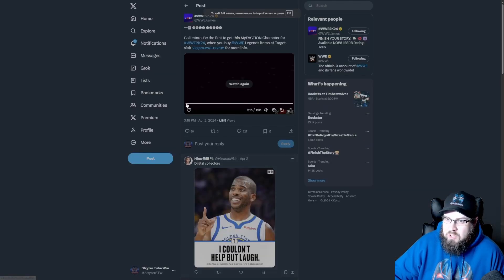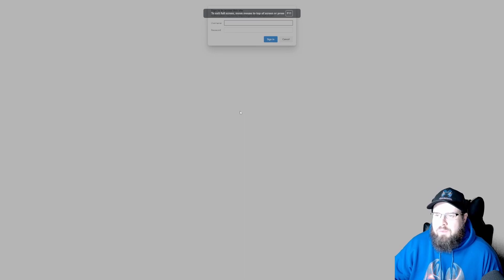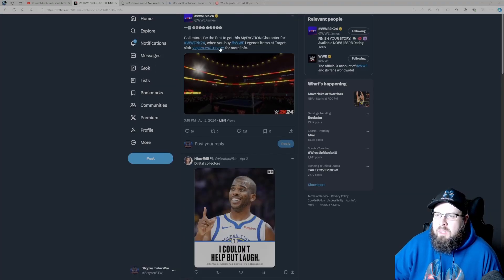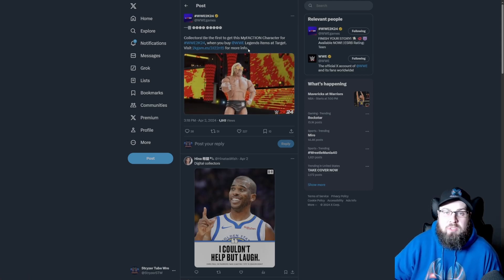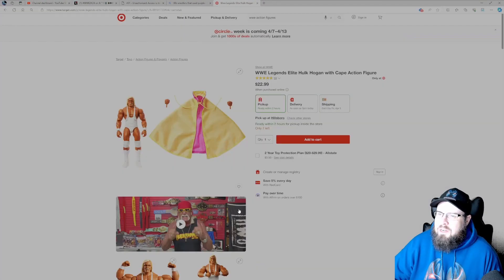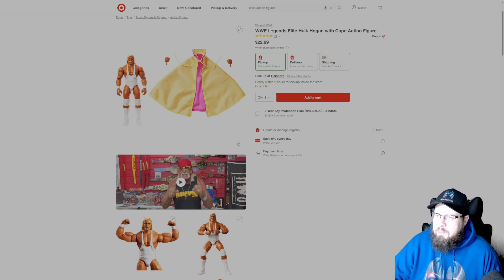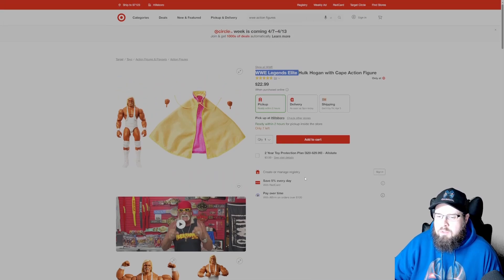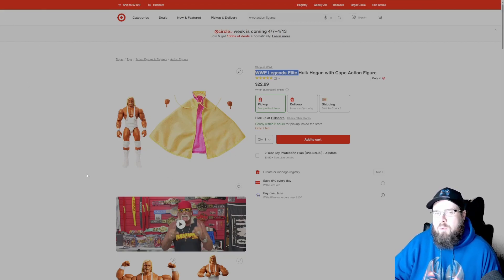Alright, so that is the first look at the action figure character. Now let's look at how to redeem him. It says right here: when you buy WWE Legends items at Target, visit for more information — though it looks like the site's not up yet. So let's go over to Target. I typed in WWE action figures and clicked on the Hogan one. It doesn't have to technically be the Hogan one, but I'm guessing anything that says WWE Legends Elite will probably give you a code to get the character. I guarantee you if you go to the store and ask the people working there on the floor, they probably won't know.